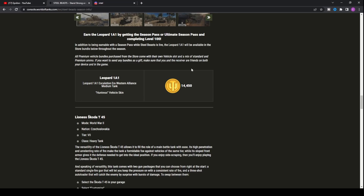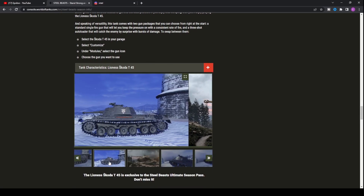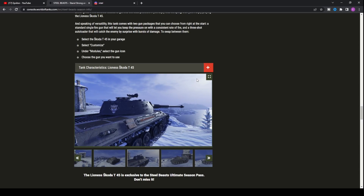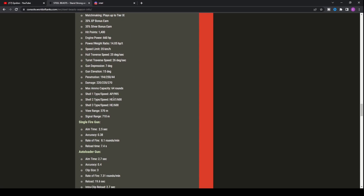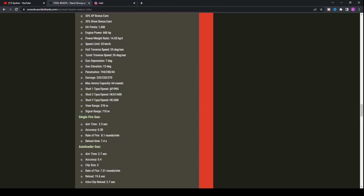Talking about the Skoda T45, we can look at some pictures and its characteristics. It has three different shell types: AP, HEAT — which has terrible shell velocity — and HE. Looking at the stats, it does actually have an autoloader, similar to the T54E2 American heavy tank — you can choose between a single-fire gun or an autoloader mode.